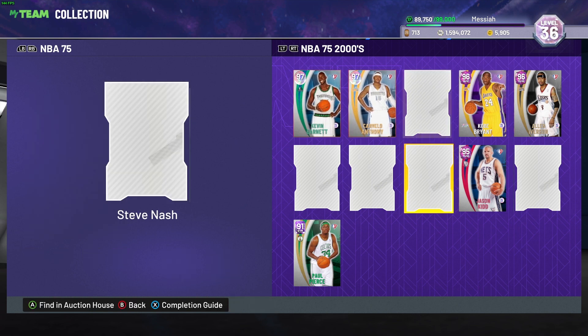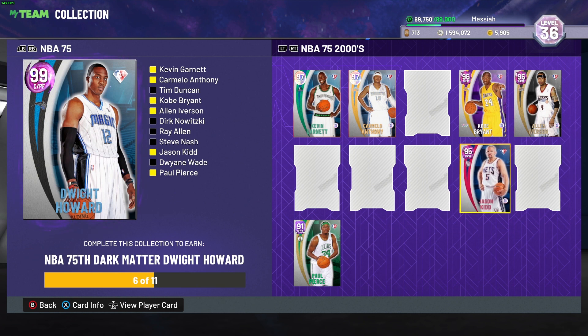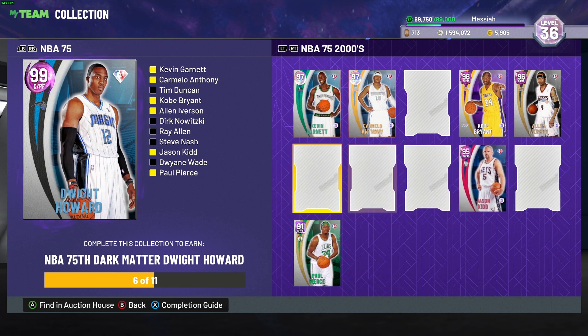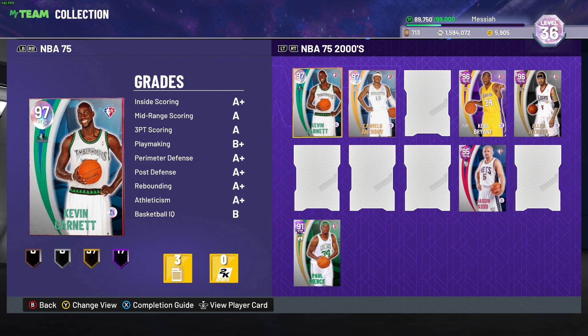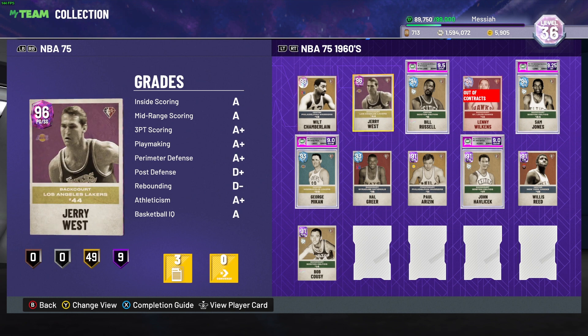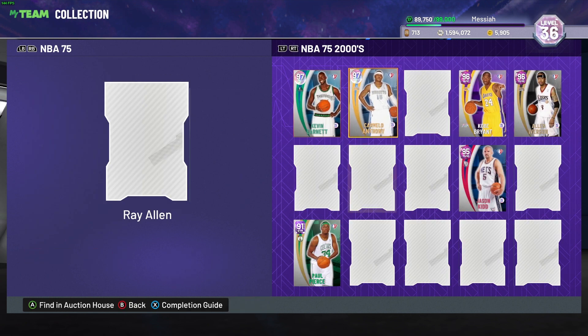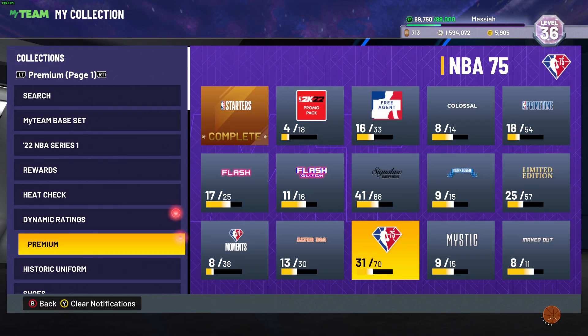With around 100 to 150k MT I should be able to get that beautiful Dwight Howard dark matter card. He's going to replace Wilt - Wilt goes to my bench and Dwight will be my main center. I'm really excited for it - maybe I'll post a gameplay video of Dwight Howard later.